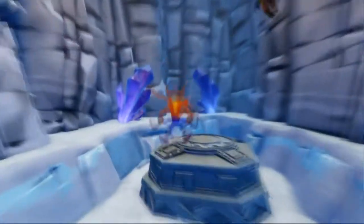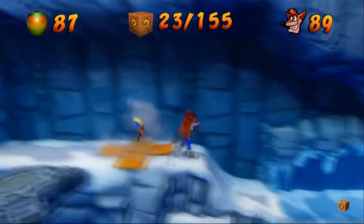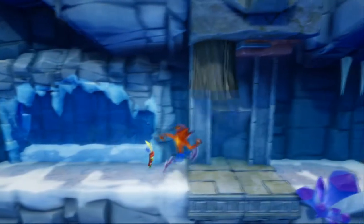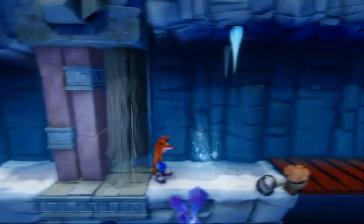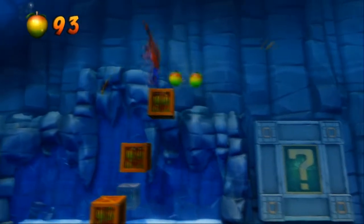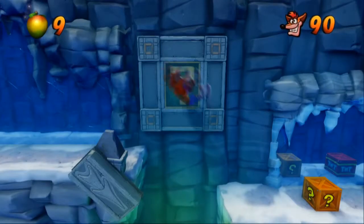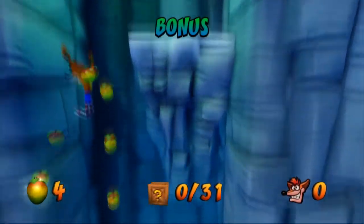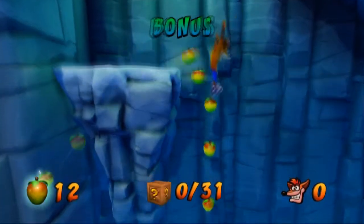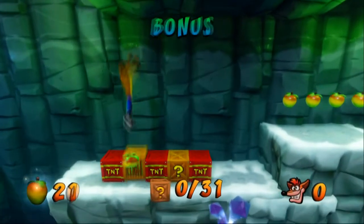Yeah, that doesn't seem to be perfectly even anymore, and I can't just hold down or hold up to get up them anymore either — it sends me at a slight angle if I do that. That is a bit disappointing. So we got the Aku, that's going to be helpful. At least they now have a box counter, so you'll know if you missed the secret box in this one.